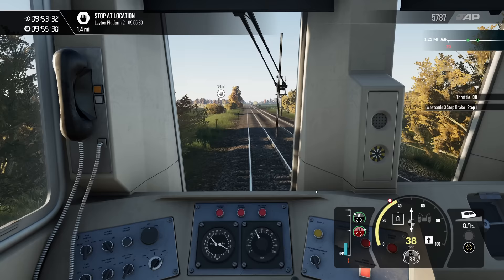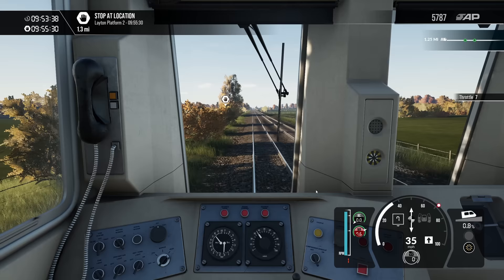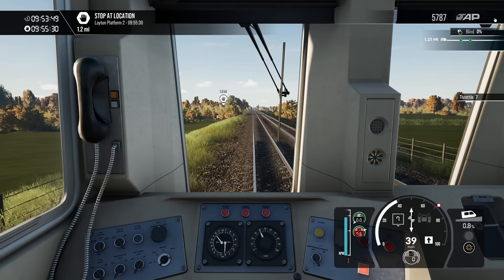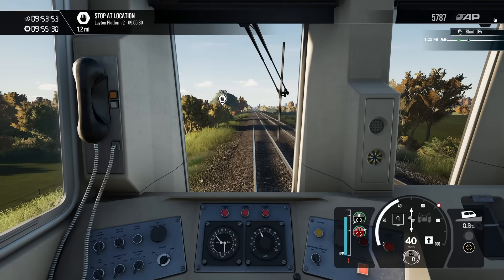Speeding again — stop looking at the pretty route, focus on what's happening out the window! Back into full power. It's such a shame this isn't set more in the modern day. If this was set with a Bellio Northern livery, you could have the Pacer and also the 158. And of course the 150 — so you could have the Pacers, 158s, and 150s on it.